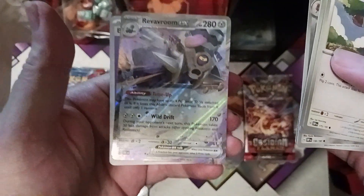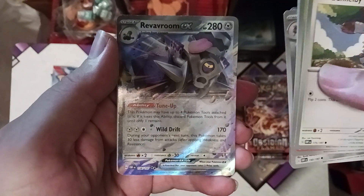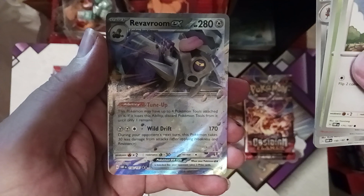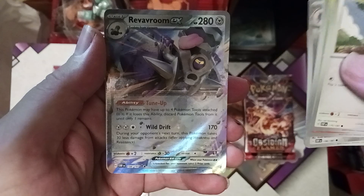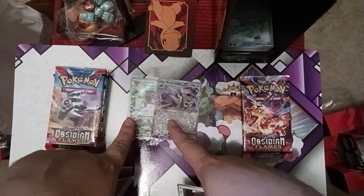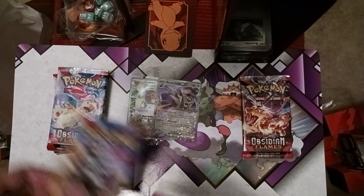We got a hit — Reverum EX! It's a steel type with 280 hit points. It has the ability Tune Up, so this Pokémon can have four tools attached to it. If it loses its ability it goes down to one. Wild Drift does 170 damage, and during your opponent's next turn this Pokémon takes 30 less damage. We got an EX — Reverum! Very sparkly. Look at all those sparkles!